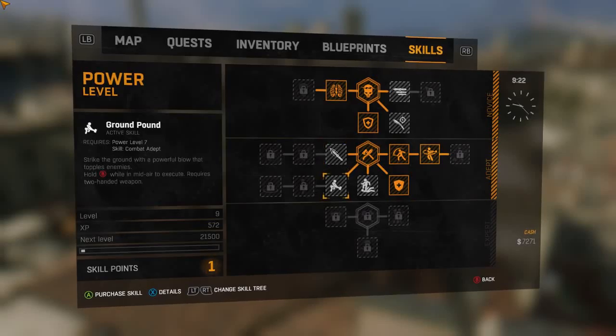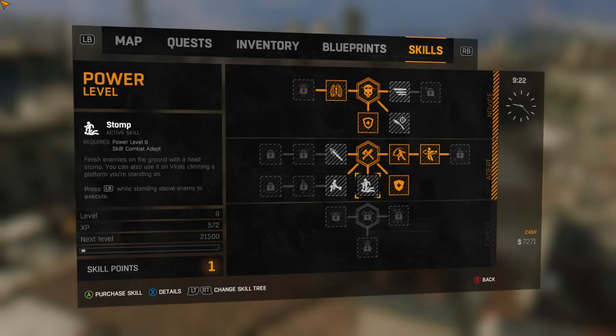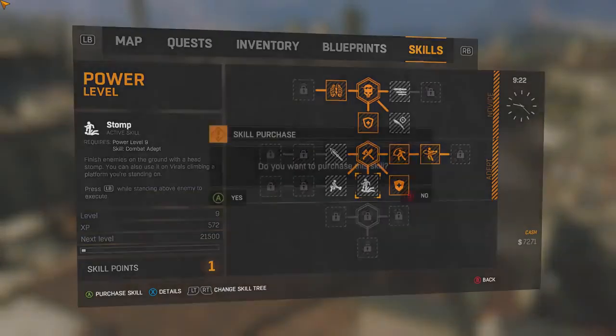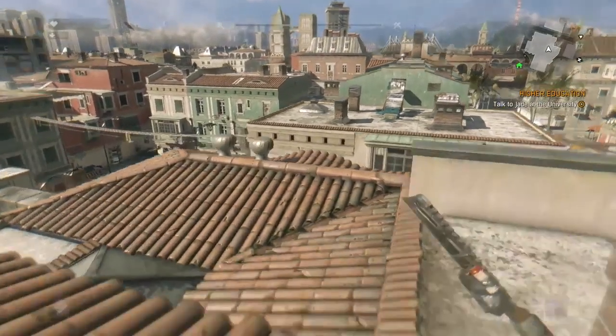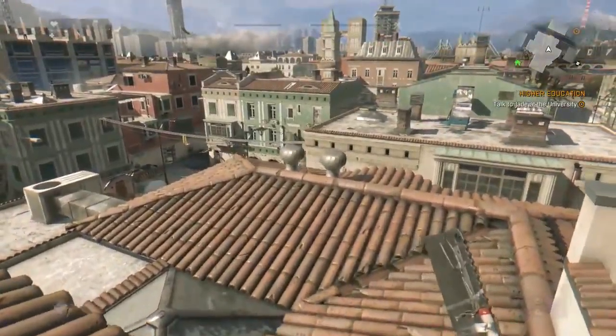Strike ground with a powerful blow that topples enemies - wow okay. Finish enemies on the ground with a head stomp - that sounds pretty useful actually, because a lot of times I sort of knock them over and they're still alive. So perhaps if I use the stomp it will just finish them off. Let's go with that then. We are getting stronger as we speak!